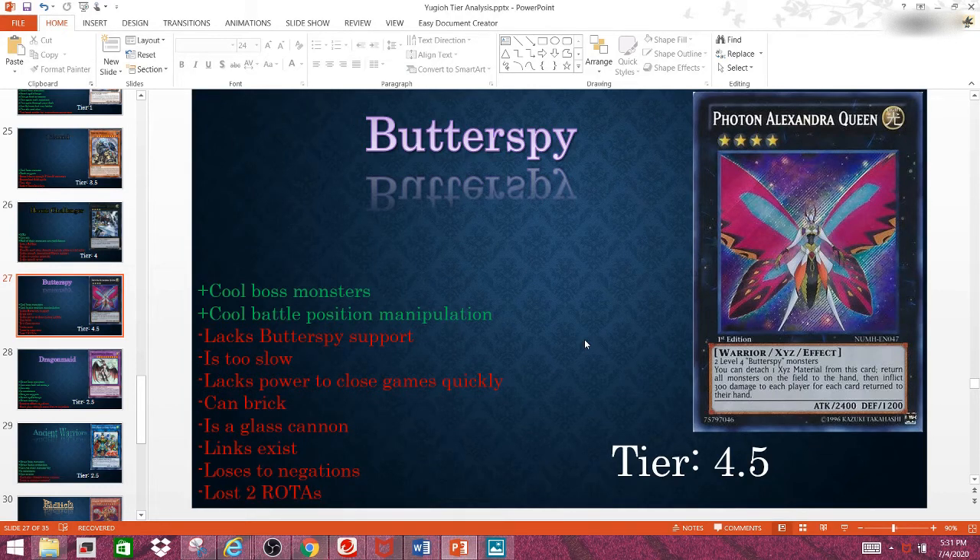And that's all I have to say about these three decks. Dragon Maids are very decent. Heroic Challengers and Butterspy desperately need support. I have a feeling they might receive support in Phantom Rage, because the characters that use these decks in the anime are practically a couple. I can actually see Konami making a search card that searches for both Heroic Challenger and Butterspy monsters. But we will just have to wait and see. Anyway, it's me, your boy Blue Getsuga, and I'm out.